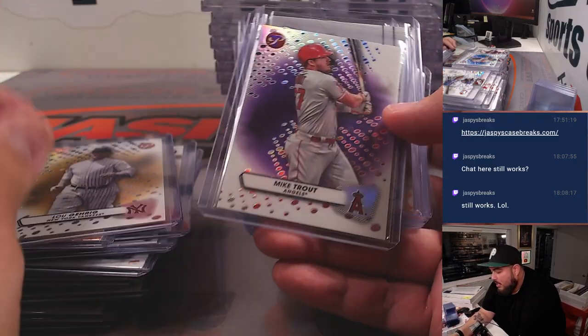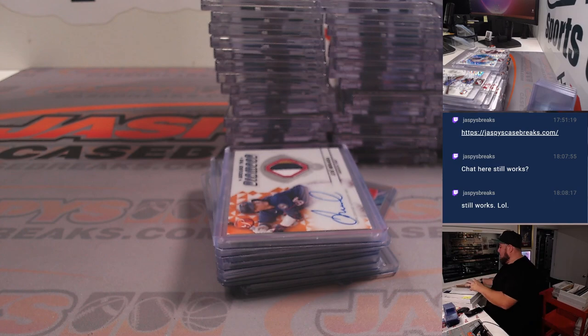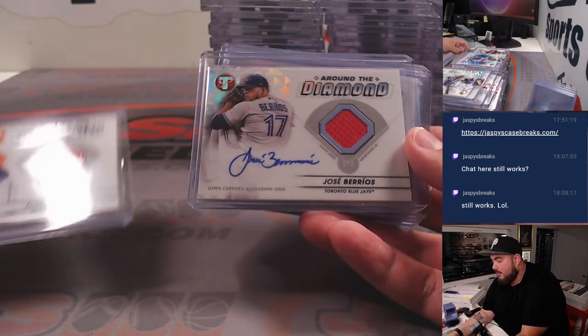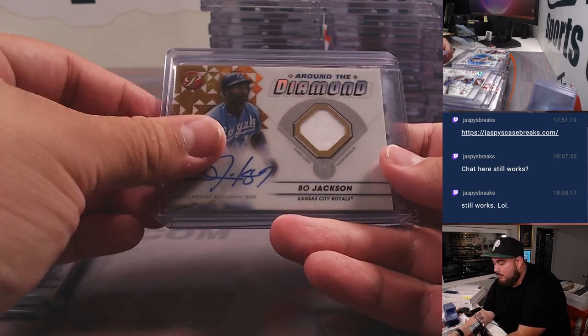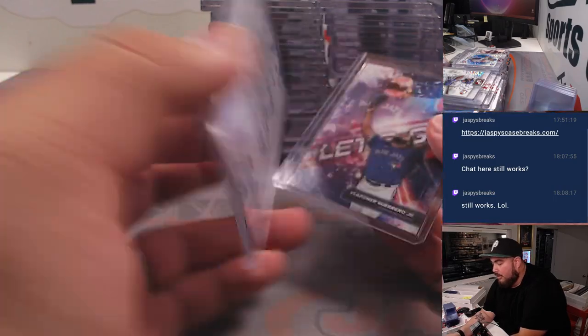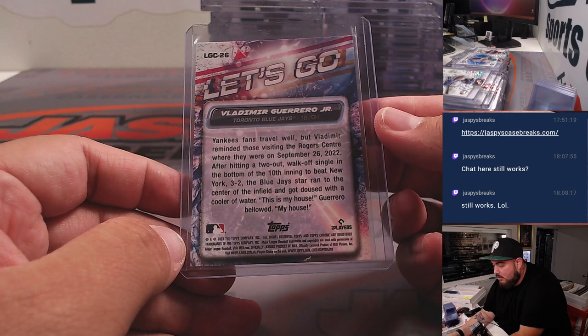Vladdy /25, Luke Garrick, Trout — and here were some of the patch autographs we got out of this case. Jose Miranda /25, Jose Berrios, Andres Gimenez, Max Fried, Barry Larkin, Jose Miranda, Bo Jackson gold — which was really nice, /250 — we got a Popular Demand Tatis, and then one of these super short prints, really tough to hit.